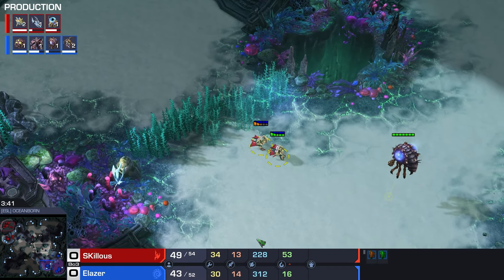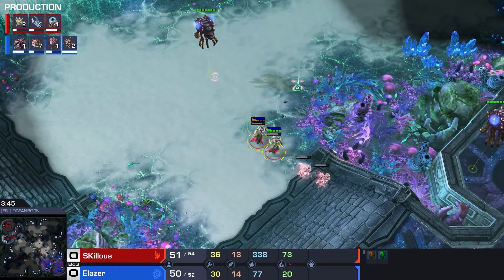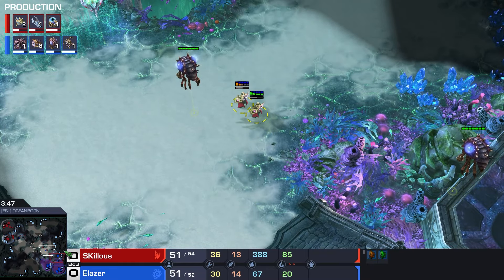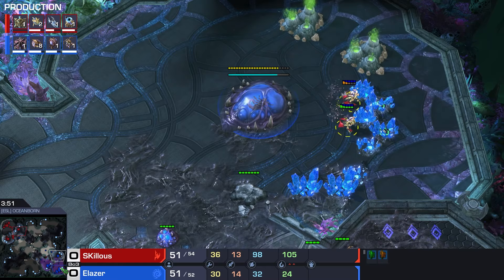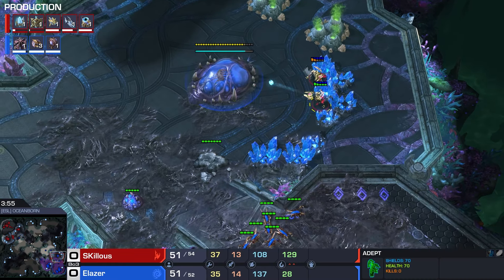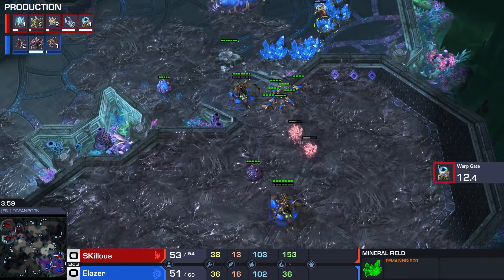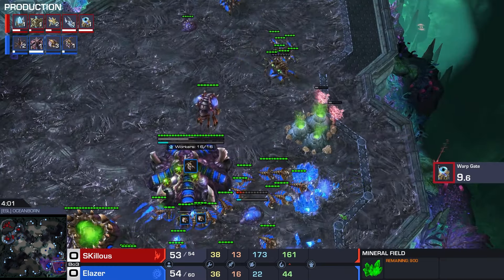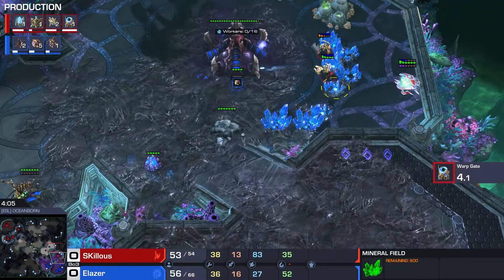We're keeping an eye on the minimap. We see a Void Ray coming out after the Oracle. I think Void Ray on this map is strong. I think Fast Fleet Beacon is pretty strong on this map as well. But these Adepts are very annoying in those little corners of the minerals, and they can threaten shades in off cooldown.